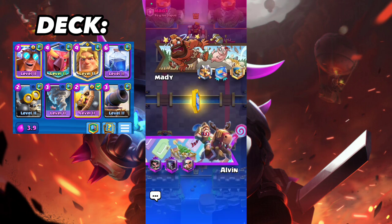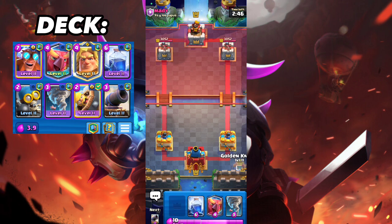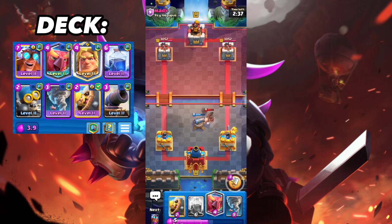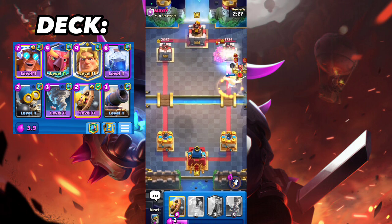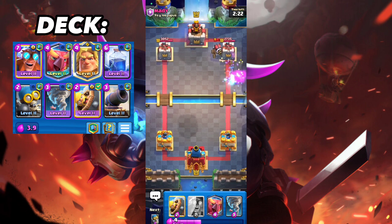Jumping to our next match against this human — let's see our hand, not too bad. Let's see what he does. If he does nothing, I'll cycle my Golden Knight. He goes Electro Wizard — I shouldn't have activated the King Tower but too late. We stopped it with a positive elixir trade. I'll Lightning that — the reason is so the Sparky gets reset and the Golden Knight can dash.